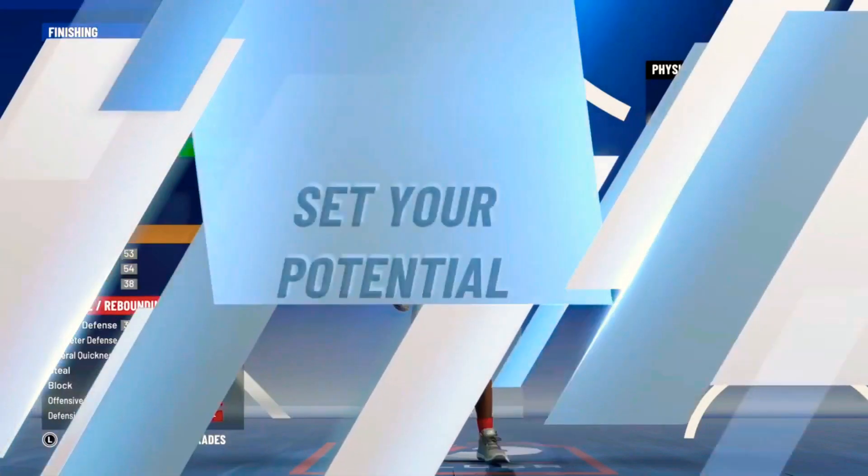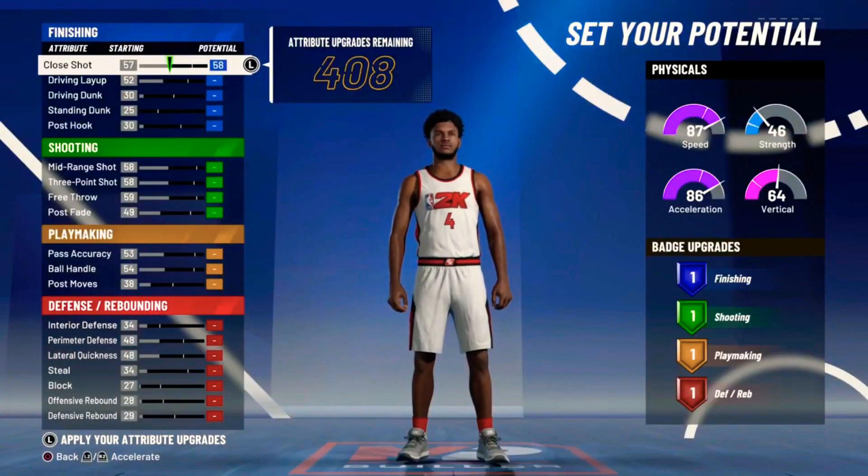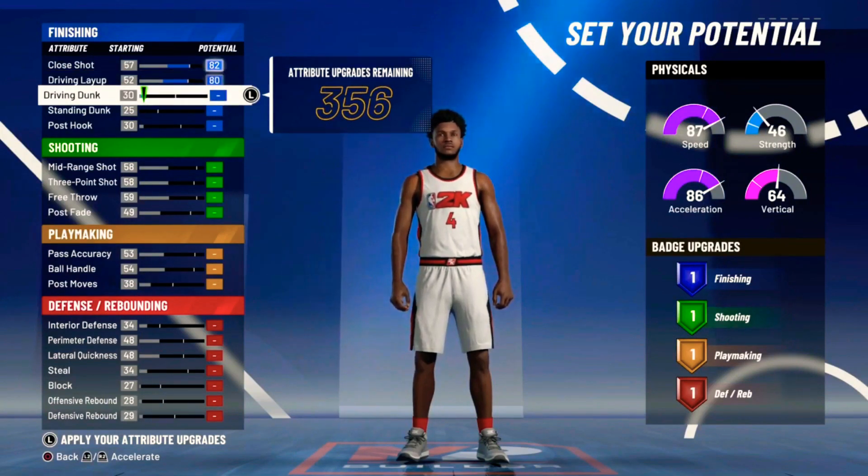You're going to the first physical profile so you can have the most speed — you got 87 speed. Once we upgrade, we're going to be having like a 90 or something, and then plus the Gatorade boost.